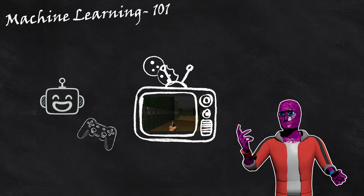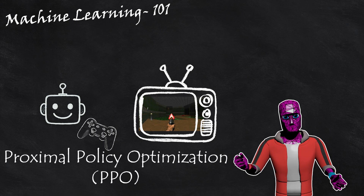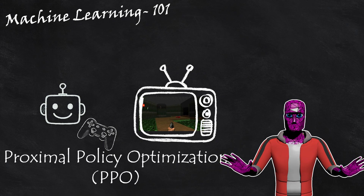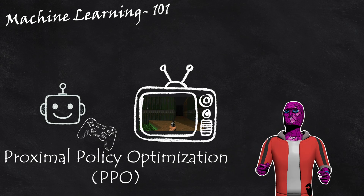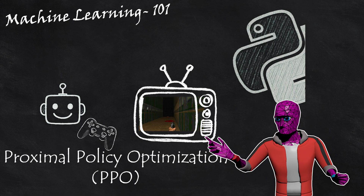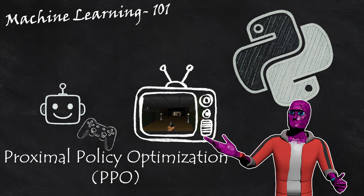The specific algorithm we're going to be using is called Proximal Policy Optimization. We're not going to dive into the details, but just know this is the magical math spell that makes our agent do more good stuff and less of the bad. Now we just got to code all this up in Python, and we're good to go!